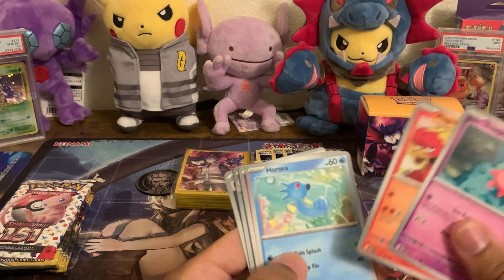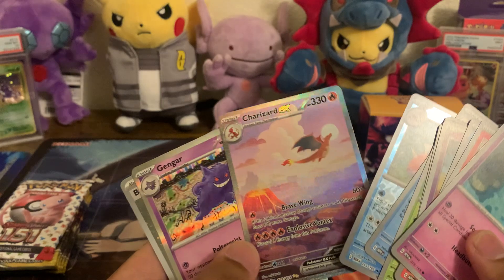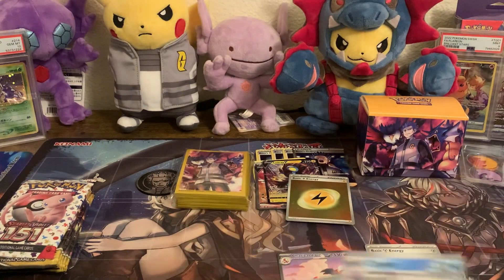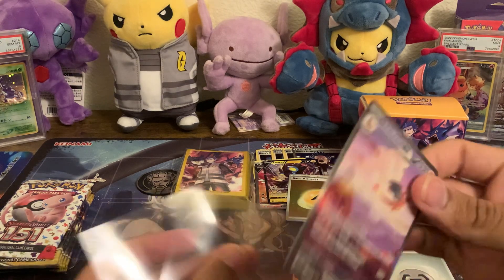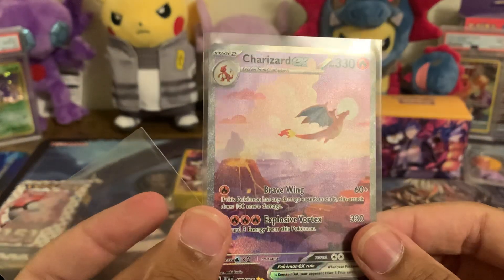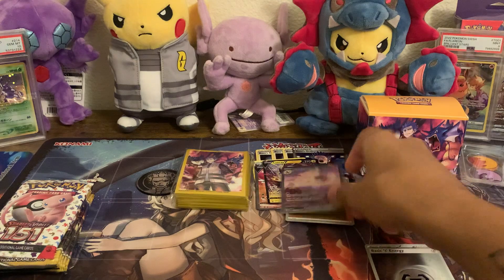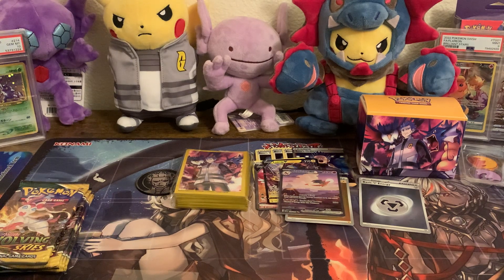Slowpoke, Magmar, Horsea, Abra, Charmeleon, Parasect, Cloyster, Seeking. Oh my gosh — SAR Charizard EX! Only the best card in the set. That I was not expecting. Wow. I just kind of blew this card off because I figured I'd probably never pull it. Never really expected to pull it either. That is awesome. Mom's getting a call from home. We're breaking the bank. And I take back everything that I said about 151 — you're doing just great.